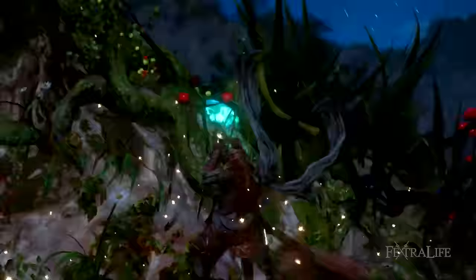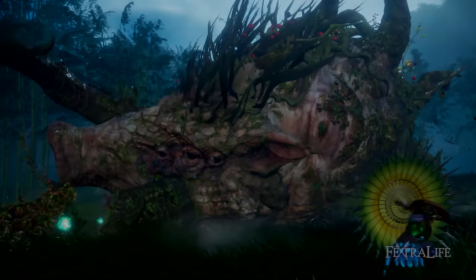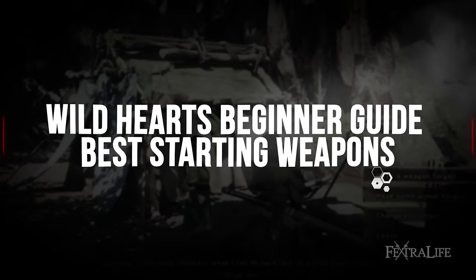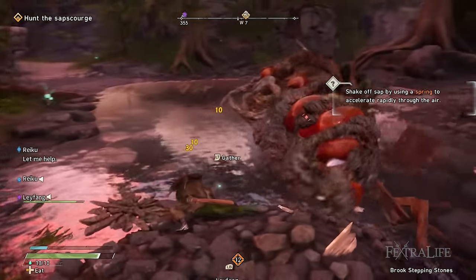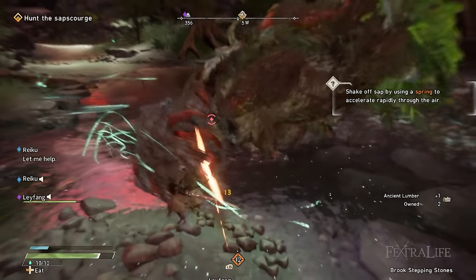First up are the best starter weapons to wield in Wild Hearts. You initially have access to five weapons, and among these, the ones that are easiest to learn in terms of usability and damage are the Karakuri Katana and Bladed Wagasa.